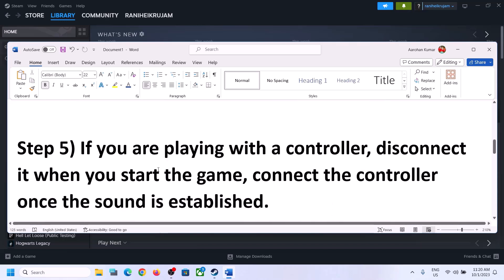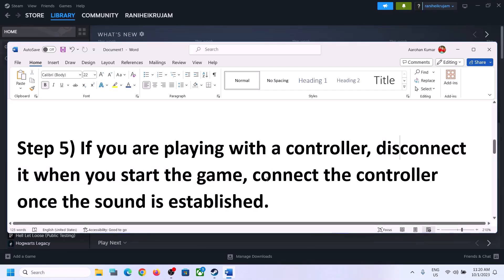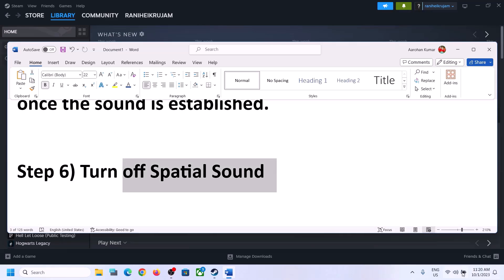If you are playing with a controller, disconnect the controller and then start the game. Launch the game after disconnecting the controller. Once the game is up and running and you can hear the sound, you can connect the controller again and check.